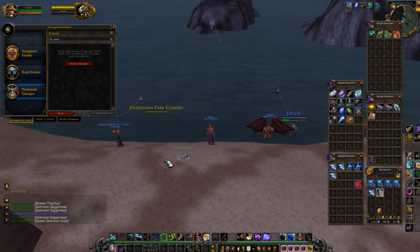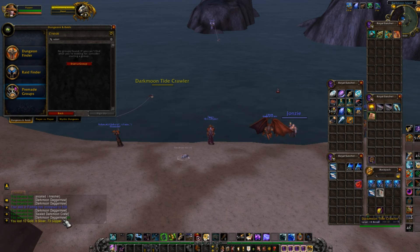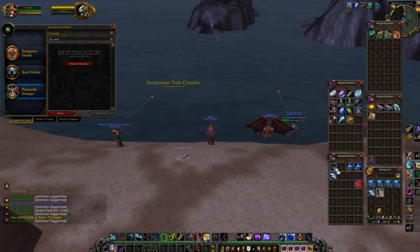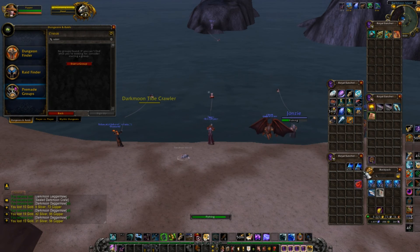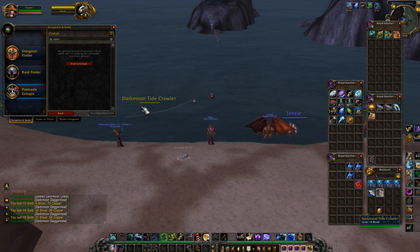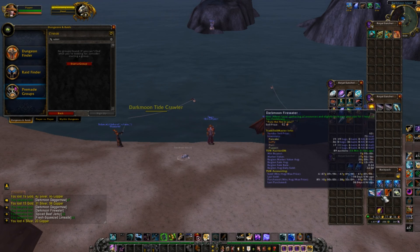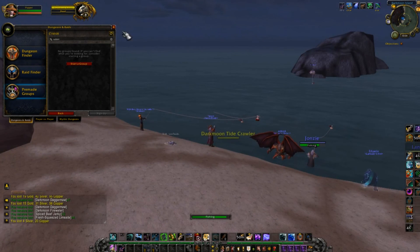While doing this you'll get fish, and don't forget the bloated thresher. When you open a bloated thresher it gives you somewhere between 5 to 10 Darkmoon Daggermores and a little bit of gold. We opened a few and got 9, 8, and 7 — they add up quickly. Say 30 came out of those, that's an easy 1,500 gold just from bloated threshers. You also get other items like the sealed Darkmoon Crate, which can contain Darkmoon Firewater. Just click the button and that's it.